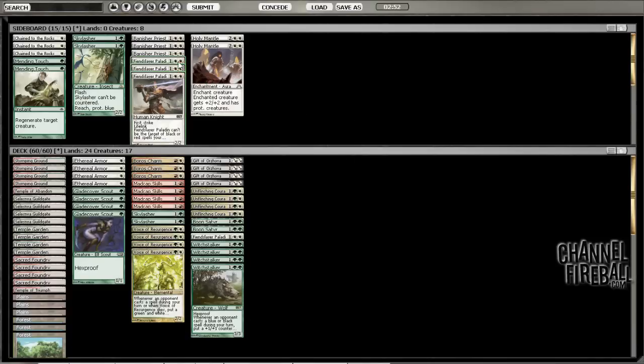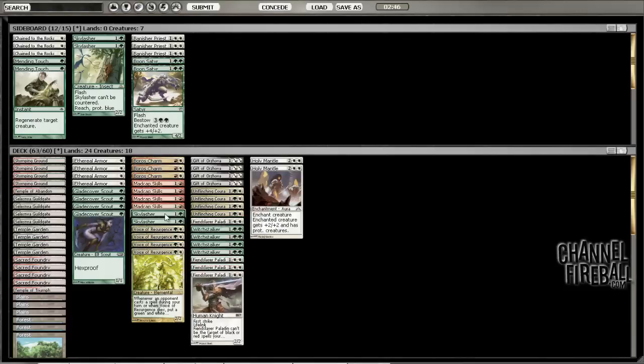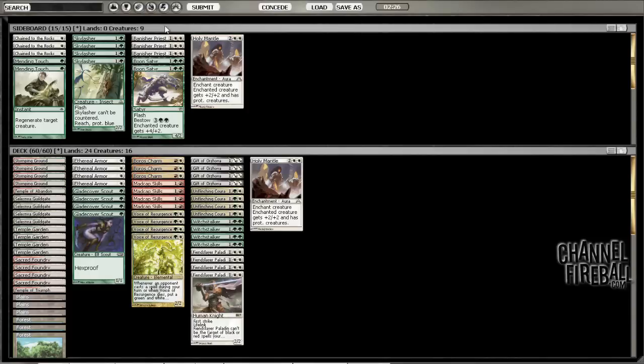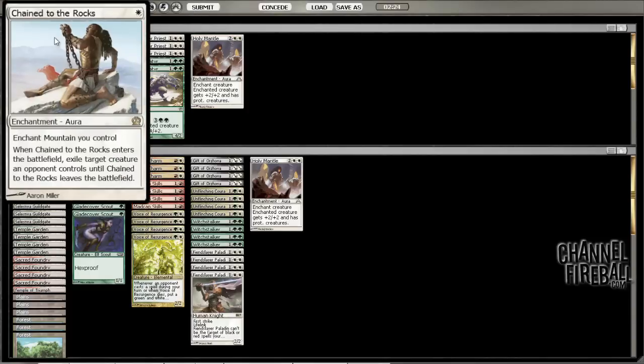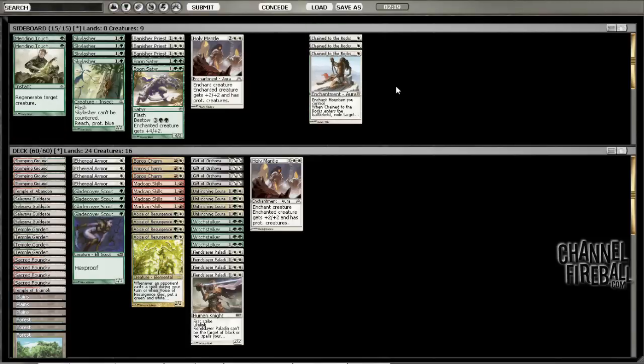So Fiendslayer Paladin definitely comes in here. I think Holy Mantle is probably good. Boon Satyr is not going to be good, Skylasher is not going to be good. The last cut could be Voice of Resurgence maybe. I don't really want to go that low on creatures though. Yeah, maybe we'll only bring in one Holy Mantle — they're kind of expensive. Chain to the Rocks also might be okay against him. He's probably going to have Stormbreath Dragon which we can't target, but Boros Reckoner is a reasonable target.